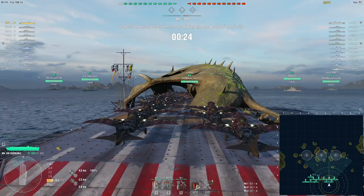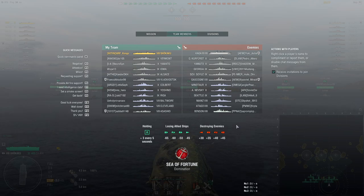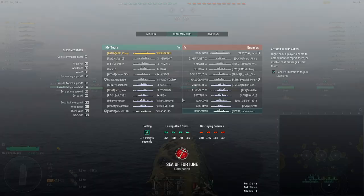So we're against tier 10 matchmaking. We're against a Kaga, which kind of hurts — Kaga has a lot of aircraft, so she'll have way better endurance than us. In terms of big AA threats, Minotaur is kind of scary. Nevsky with the defensive could be nasty. Seattle with the defensive could be nasty. Benson, I'm not too scared about. The battleships — Georgia is going to be a bit scary.